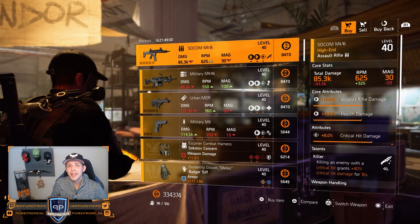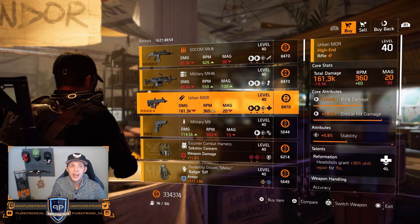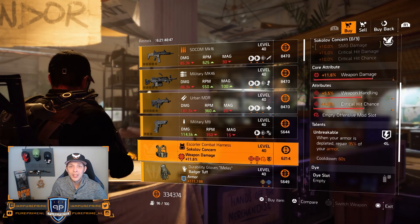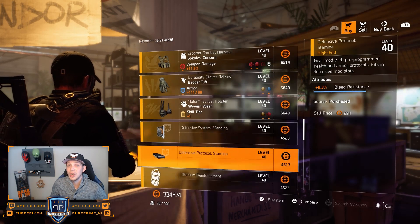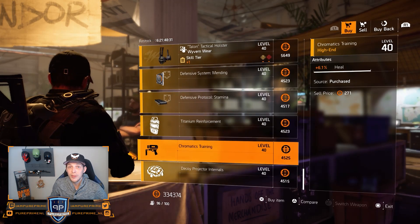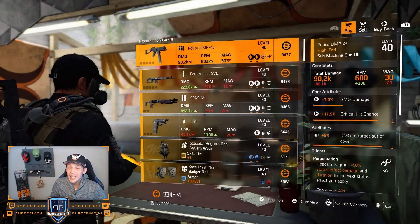For the rest of the vendors, it isn't that great. In New York, we can pick up one piece in my opinion at the first vendor — that is 4.3% health for your shield. The shield took a little bit of a hit, especially for PvP, so maybe this could help you out. But the rest isn't that great, especially not with the second vendor.